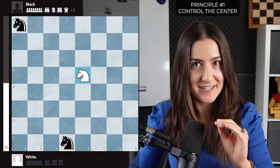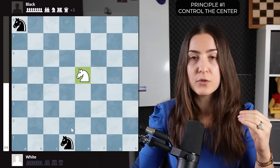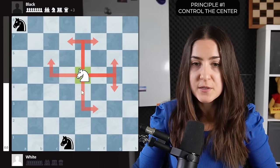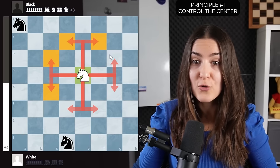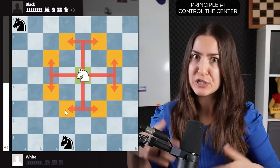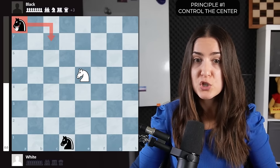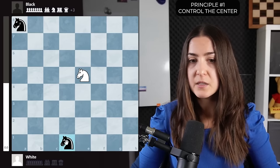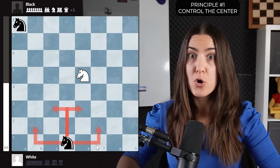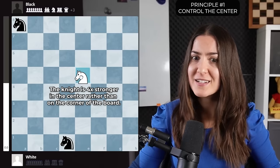Let's have a look at the knight — a beautiful example. The knight in the center of the board is much stronger than a knight on the edge or on the corner. The knight in the center can move to eight squares, controlling all of them. The knight on the corner controls just two squares, and on the rim only four. So the more the knight is in the center, the stronger it is — four times more powerful than a knight in the corner.